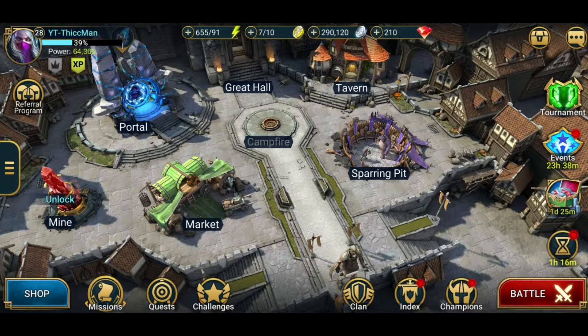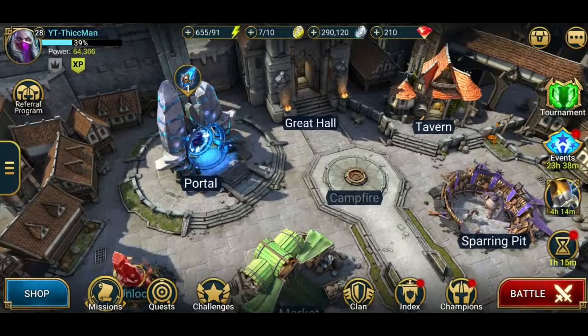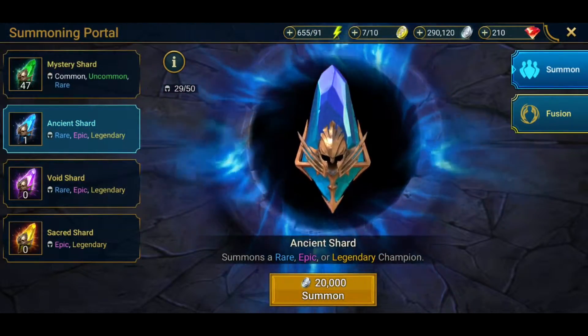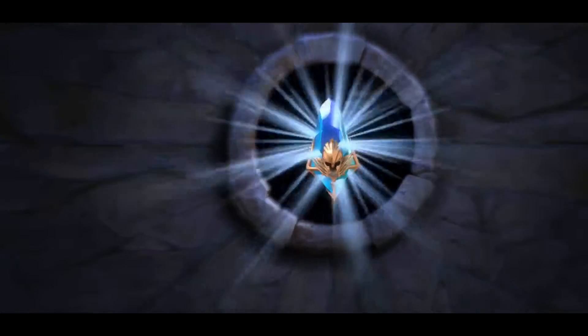Welcome back guys to episode 6 of Raid Shadow Legends free-to-play guide. I am currently level 28 and let's start as always with a summon. Got an ancient shard — gonna give me a rare unit of course.